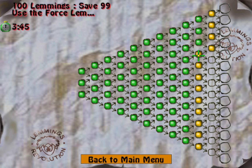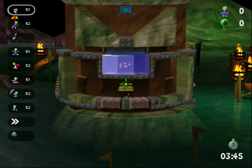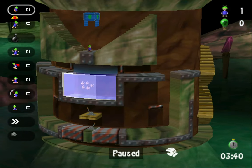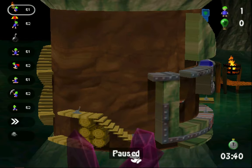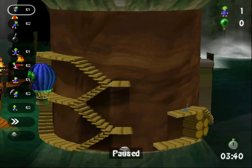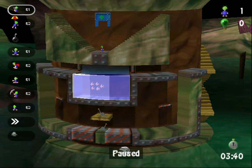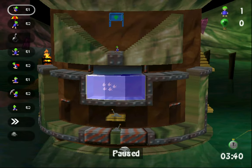Alright, so the next level in the temp column here. Use the Fourth Slam — 100 lemmings, save 99. Oh, and a pretty interesting time limit: 3 minutes and 45 seconds. Okay, so maybe time will be a problem here? Two levers here, and a third one here too. We only have two builders here, okay. So this does look to be a pretty interesting challenge.